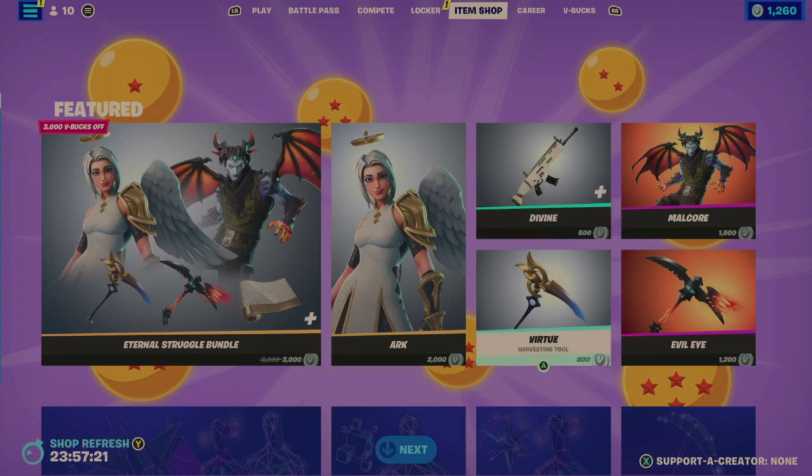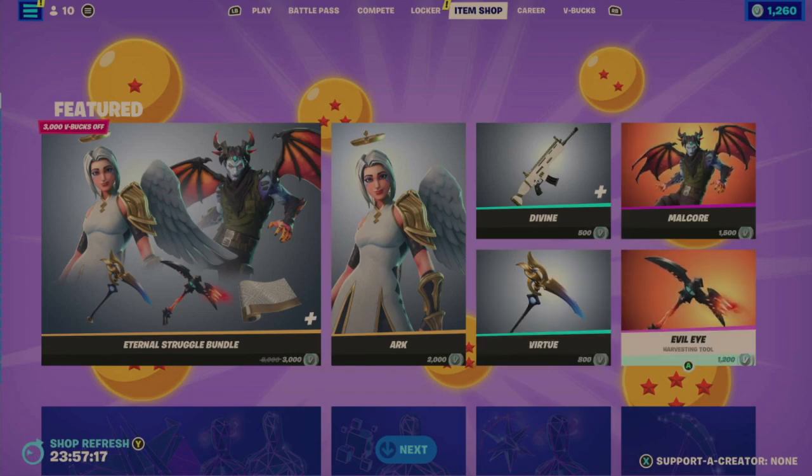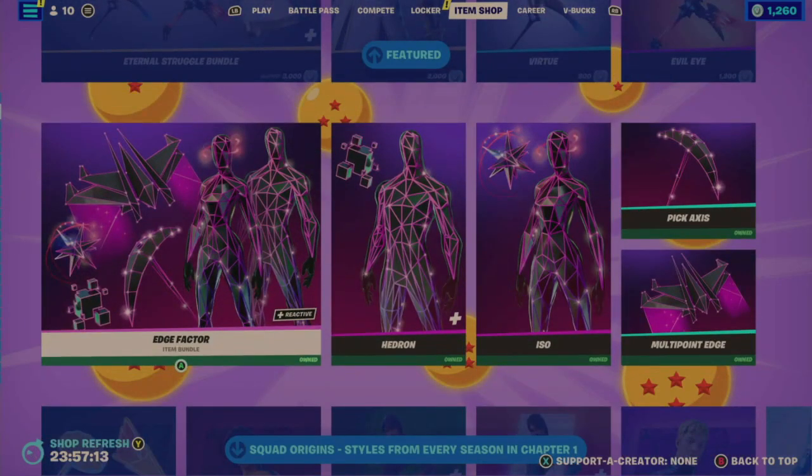Individually, Arc is 2,000, the outfit and wrap is 500, the Virtue Tool is 800, Malcore outfit is 1,500, and the Evil Eye tool is 1,200. Quite an interesting and pricey pricing structure.